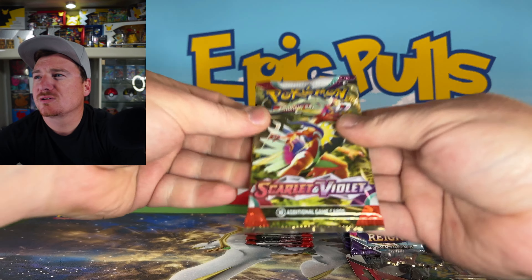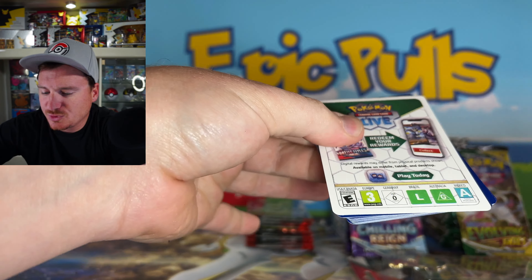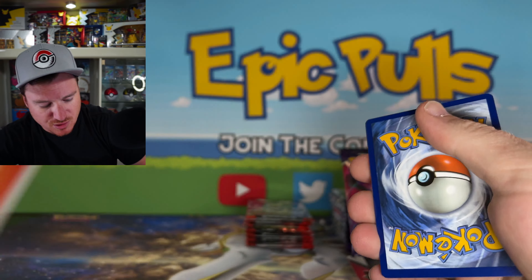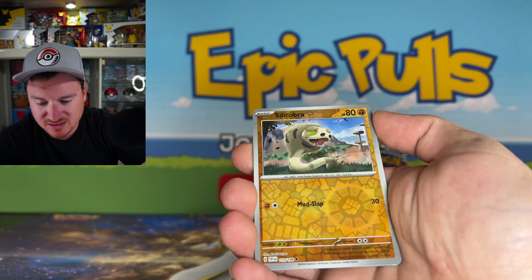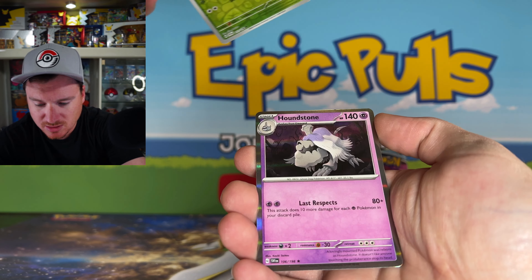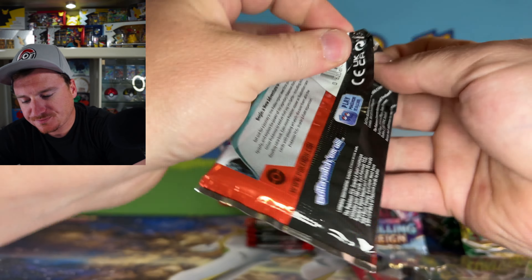The Scarlet and Violet packs are from Sleeved Boosters today, so hopefully those bring us some luck. Got a Fire Pack on our hands — first Fire Pack of the day. See if the Fire Pack can bring some heat. Silicobra, Skiddo, and a Houndstone holo — nothing out of the first three packs here. We still haven't pulled our first gold card from Scarlet and Violet, so we are definitely due for one. Magikarp in reverse, Charcadet for a reverse, and Palucha for the holo rare.